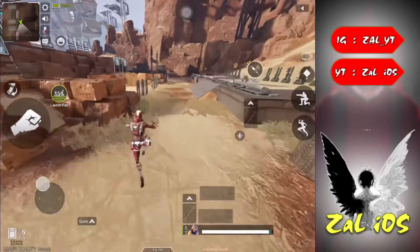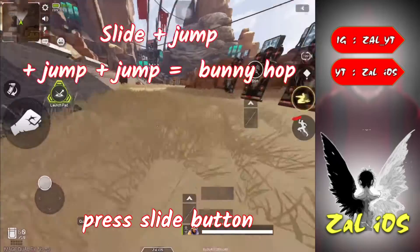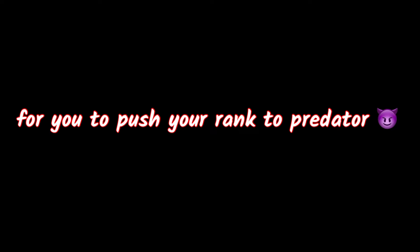Tip number three: always use bunny hop to move fast so the enemy can't trace your movement. To learn bunny hop, press the slide button, then the jump button, then jump two times. It's hard for enemies to trace. I hope these tips are useful for you to push your rank to Predator.